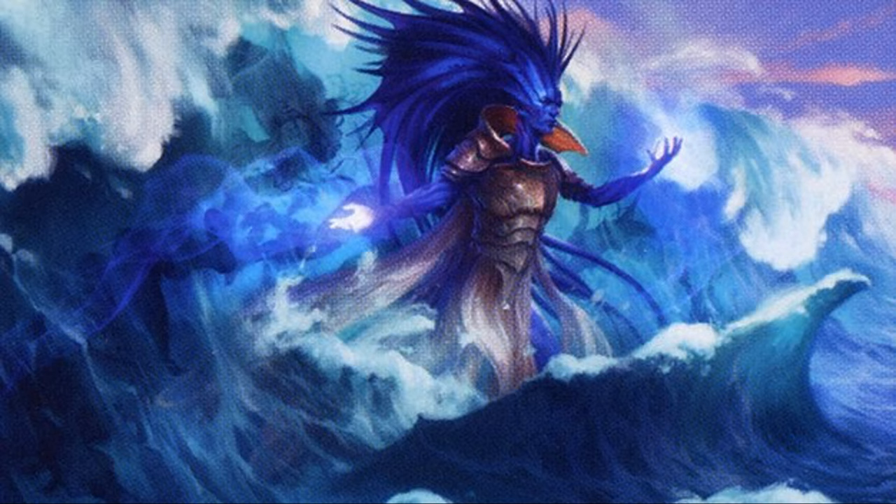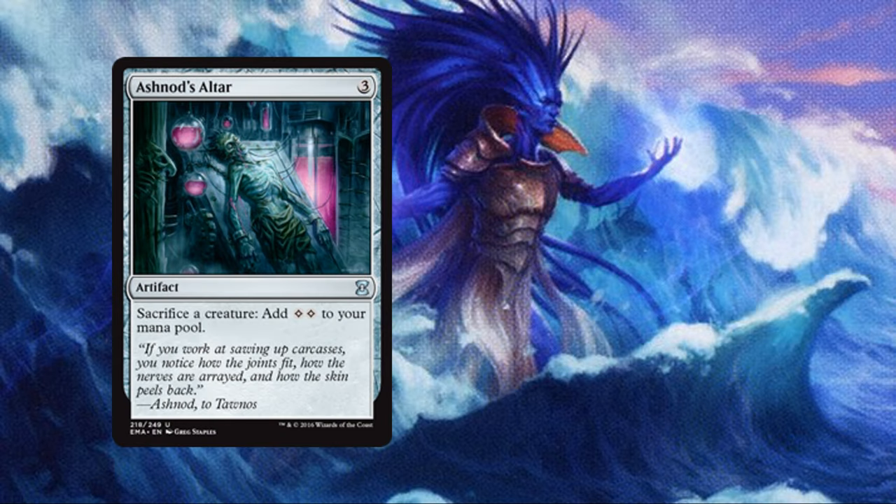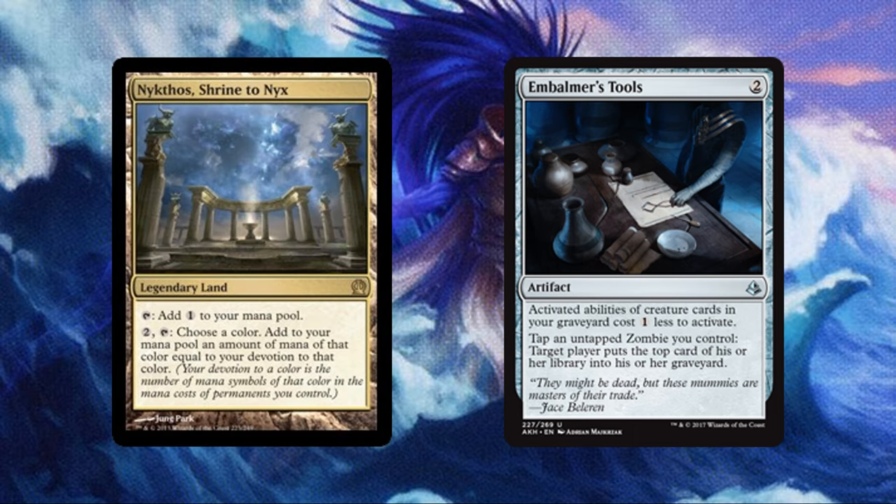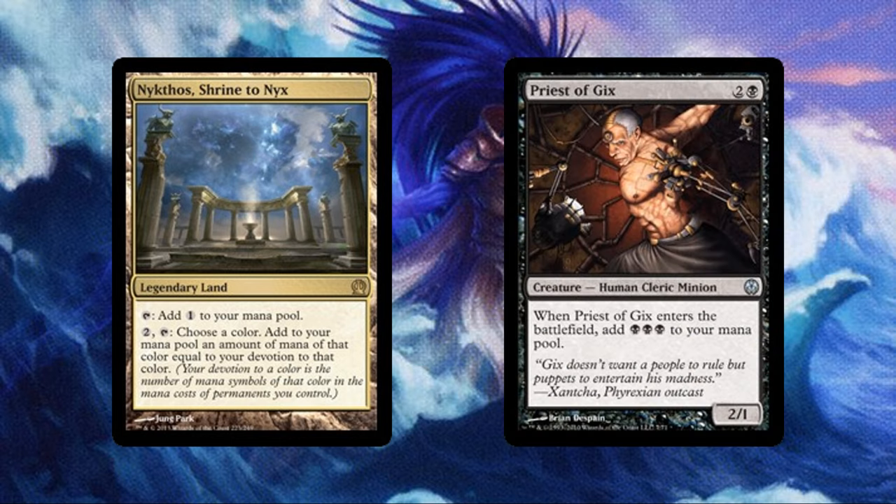We also have some conditional ramps, starting with Ashnod's Altar, which costs 3 but allows us to sacrifice a creature for 2 colorless mana. Embalmer's Tools costs 2 mana and will make our embalm abilities cheaper, saving us mana in the long run. Nykthos, Shrine to Nyx also helps us ramp in a legendary way — as long as we have devotion of 4 or more to a color, this will provide loads of extra mana. Priest of Gix doesn't ramp us on its own, but when used as an Encore ability, it can generate Black Black Black for each opponent, helping us cast multiple Encore abilities within a single turn.